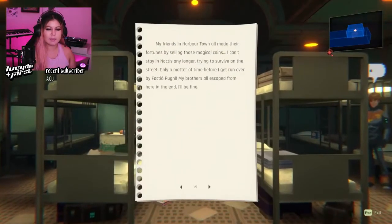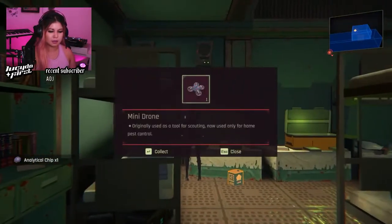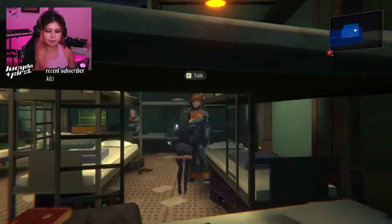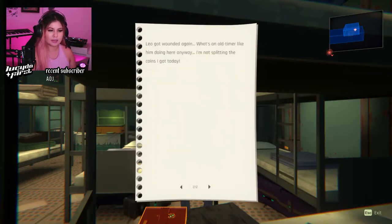Is this someone's bed? Oh, this is where they're staying. My friends in Arbortown all made their fortunes by selling this matchup of coins. I can't stay in Noxus any longer. Trying to survive on the street — only a matter of time before I get run over by Pugney. My brothers all escaped from here and in the end I'll be fine. Damn it, Pug — running people over. Advanced crypto key. Mini drone. Hex screw. Okay, say less. Gotta grab all the gear that I can find. Examine this book. I don't know what day it is. We haven't been down here for a long time, but this already seems like the end of the road. I kind of regret not believing the words of the black market guy. Why did I come here? Starving to death on the streets of Noctis would be a better way to go. Is there really treasure in those man-eating bugs? It looks like before I get the treasure I need to pay with my precious life first. I finally found it — there are things in these worms except that things that explode. They kill each other too. What a bunch of idiots. They are actual coins. Leo got wounded again. What's an old-timer like him doing here anyways? I'm not splitting the coins I got today.